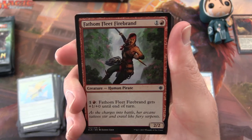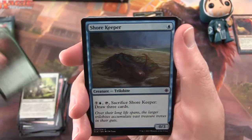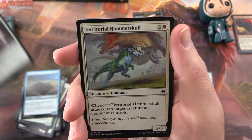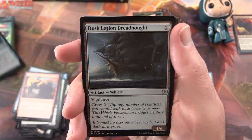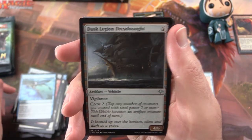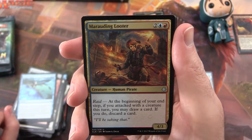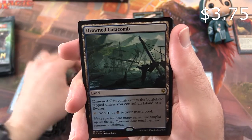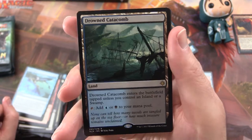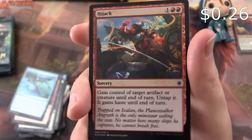Pack 8: Fathom Fleet Firebrand, Legion Conquistador, Exile's Keeper, Shore Keeper, Hierophant's Chalice, Territorial Hammerskull, Dire Fleet Interloper, Swashbuckling, Siren's Ruse. Uncommon is a Dusk Legion Dreadnought — Vehicles are back, a whole lot of ships this time around. Marauding Looter, Unclaimed Territory. And Drowned Catacomb is the rare — a jewel land, Swamp-Island. And a foil Hijack. Nice.